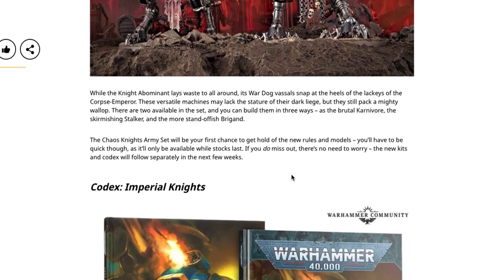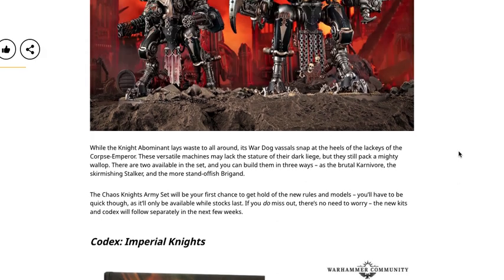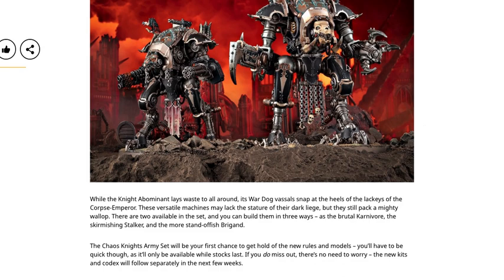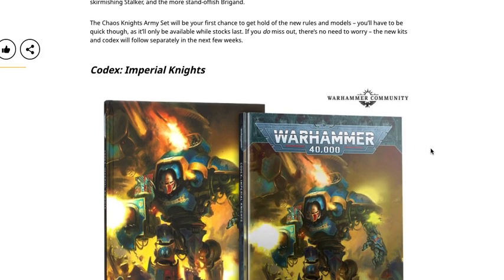While the Knight Abominant lays waste to all around it, War Dog vassals snap at the heels of the lackeys of the Corpse Emperor. These versatile machines may lack the stature of their dark liege but they still pack a mighty wallop. There are two available in the set and you can build them three ways: as the brutal Carnivore, the skirmishing Stalker, and the more standoffish Brigand. The Carnivore is the all hand-to-hand combat one, the Stalker has one close combat weapon and one gun, and the Brigand has two guns.